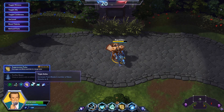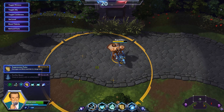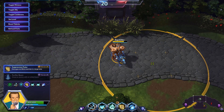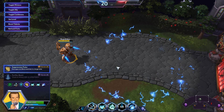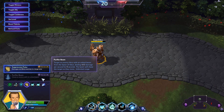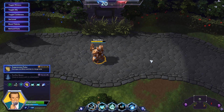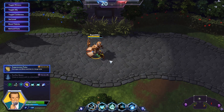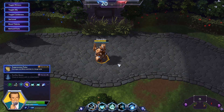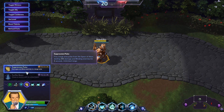At level ten, we're going to go with Suppression Pulse. This fires an area pulse from the Spear of Adun, dealing 250 damage in a giant circle and also blinding enemies for four seconds. It is not technically the highest damage heroic — that would be Purifier Beam — but Suppression Pulse still does damage and frankly has too much utility to pass up. It's the better teamfight ultimate, and this Artanis build excels in teamfights, giving you extra survivability to deal damage even longer.